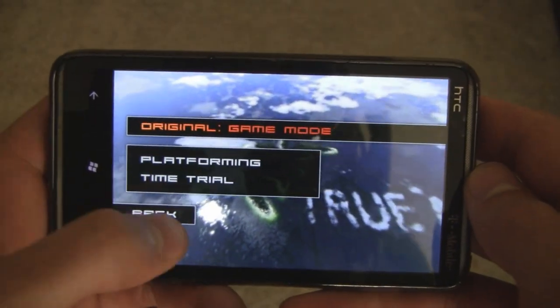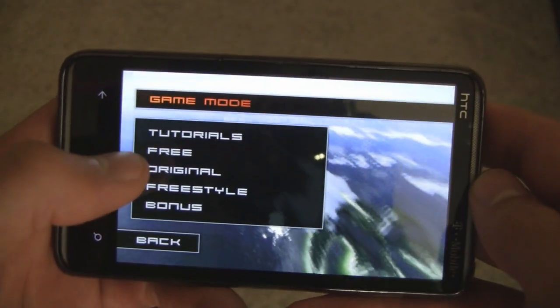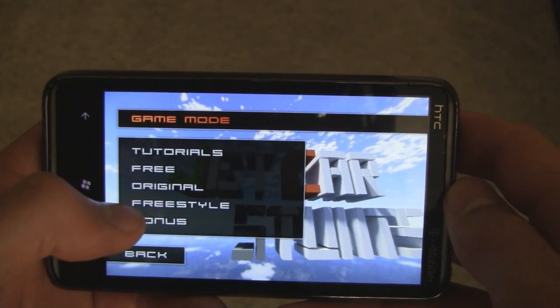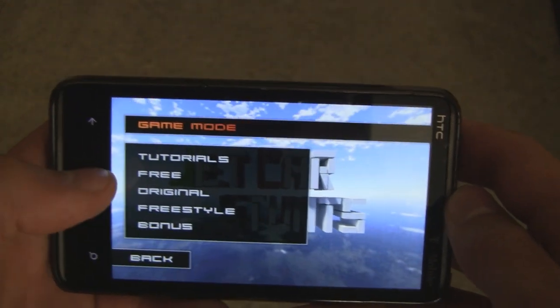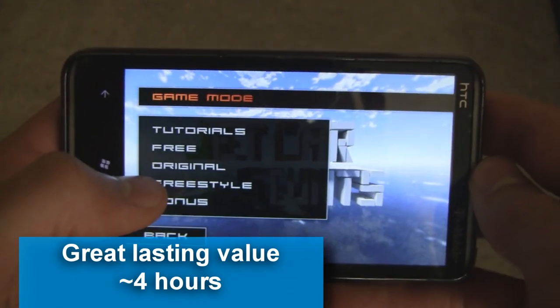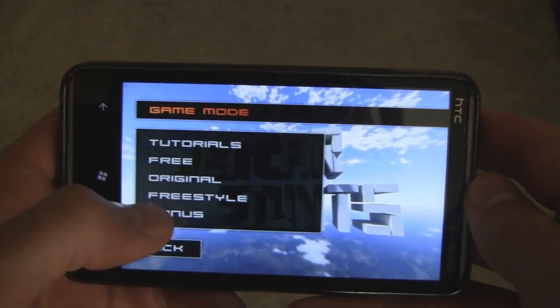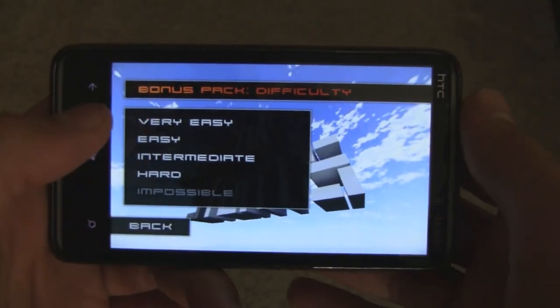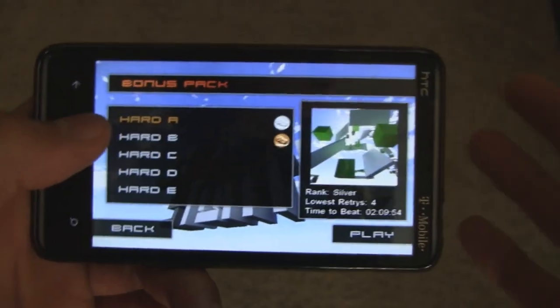As you can see, there are timers up top showing what time you have to get in order to earn a gold, silver, or bronze medal. There's quite a bit of lasting value in this game between the platforming and time trial modes — free, original, freestyle, and bonus — giving you about 4 hours of value just playing through once. Competing for a better medal on each level completely doubles that.